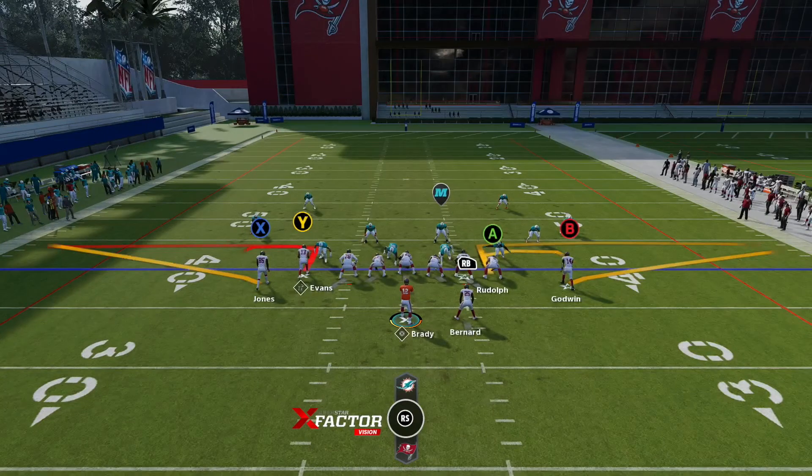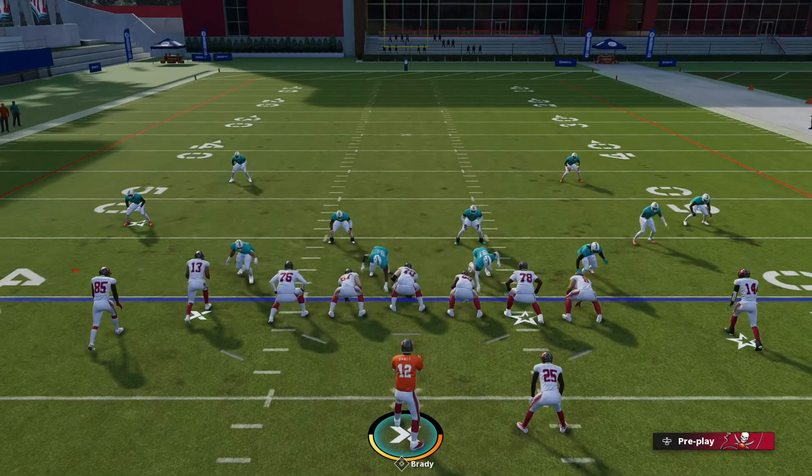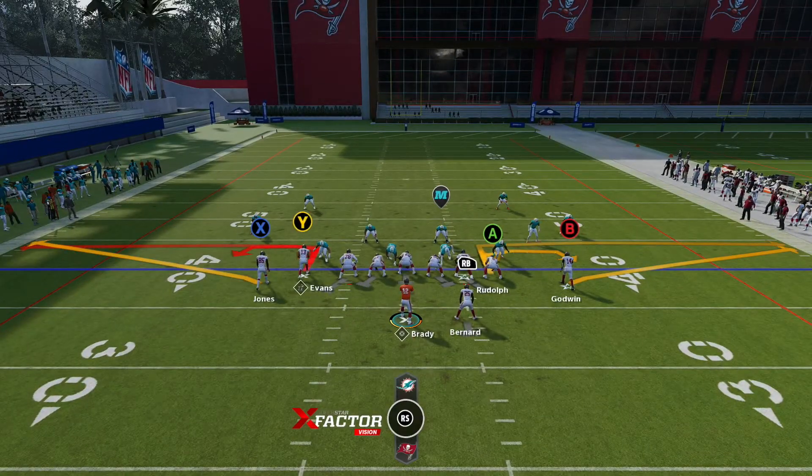Since Tom Brady got there, it has been really good, at least in Madden and stuff. They've torn it up in the league too — they got a Super Bowl. I really like this Tampa Bay playbook. If you're looking to pass heavy, they only have single back and shotgun formations — no I-form, nothing like that. So if you're looking to air it out and throw the ball down the field, this is the playbook for you.